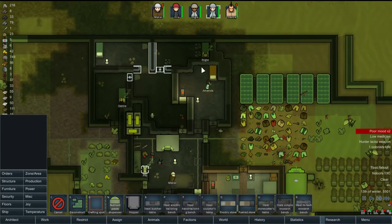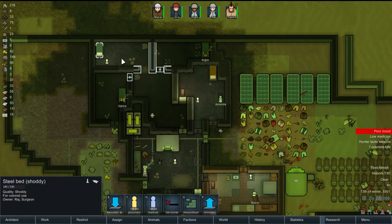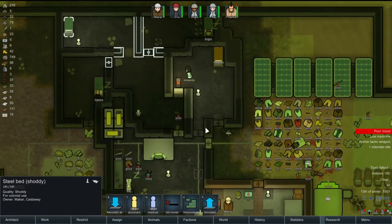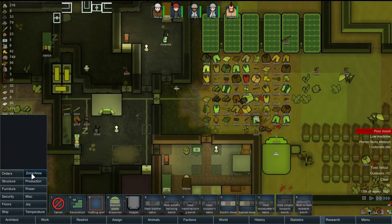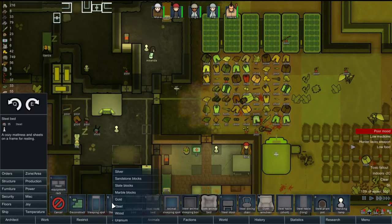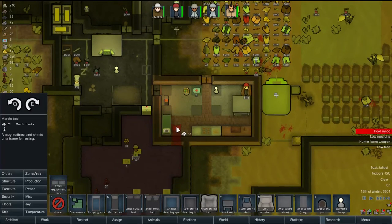We've got to find a bed for Raj. Is this one his? That's Makar's. A man is taking his bed. We've got to give Raj something though — he's going to get mad. We'll give you a marble bed. Do we have marble? We have some marble. You're going to share a bedroom, but you can get over it.